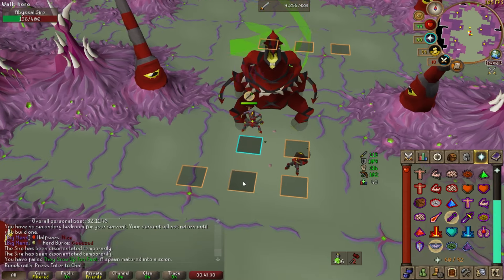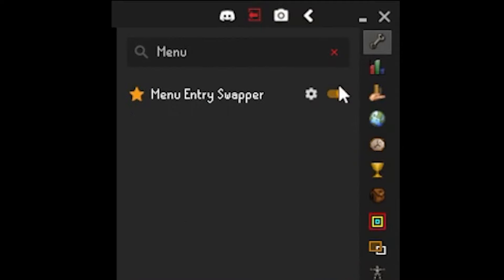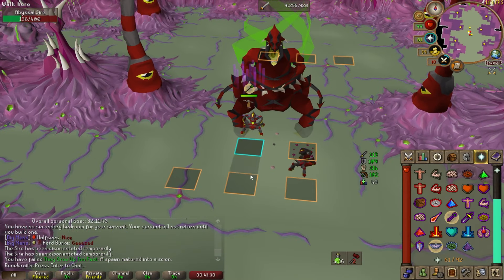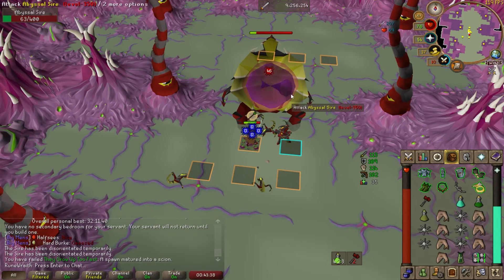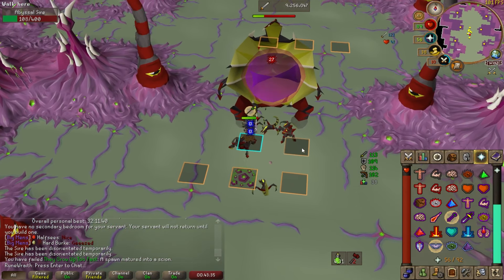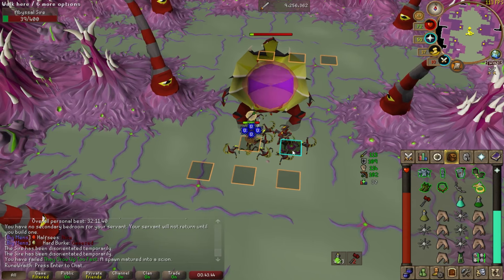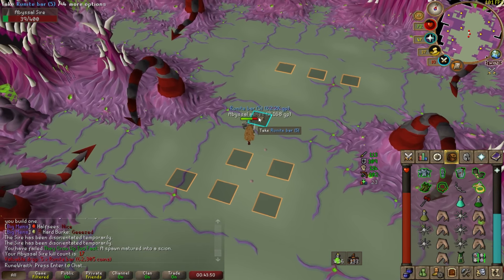Luckily in phase 3 of the fight, he'll only summon the pools 3 times, so unlike phase 2, you don't have to worry about dodging them throughout the duration of the fight. If you are having trouble dodging these, you should use the menu entry swapper plugin and find the shift-click walk here option under the ground item swaps menu. This will allow you to hold down shift and click anywhere to walk instead of accidentally clicking on one of the scions all around you, because it does get pretty hectic during this phase. At some point in the third phase, the Sire will teleport you right next to him — you have two ticks to move at least two tiles away from him or get hit up to 70 damage. You can use the tile markers and move two tiles back to the southernmost tiles. The spawns mature into scions after 12 seconds and will become much stronger, so ignore all the scions and focus on killing the boss as quickly as possible. If you have any dragon claws or special attack energy, now would be the time to use it and then use those combo eats if your health gets dangerously low.